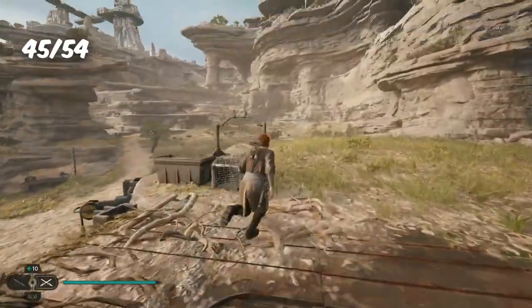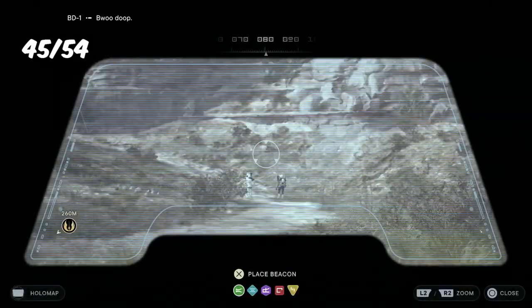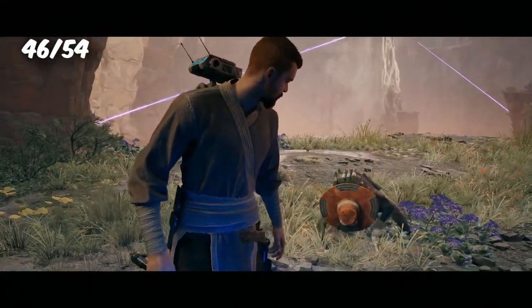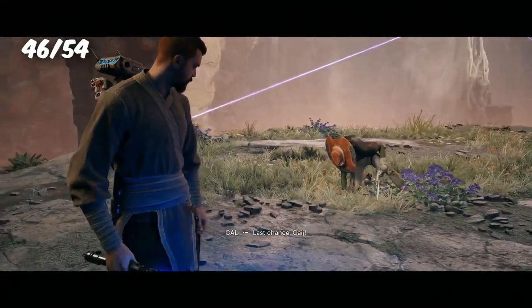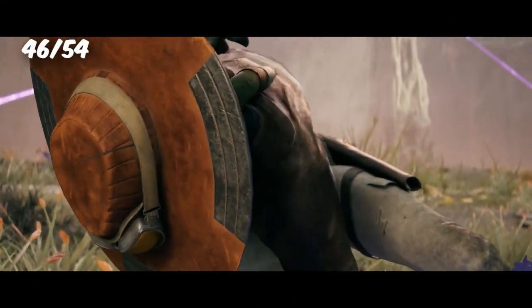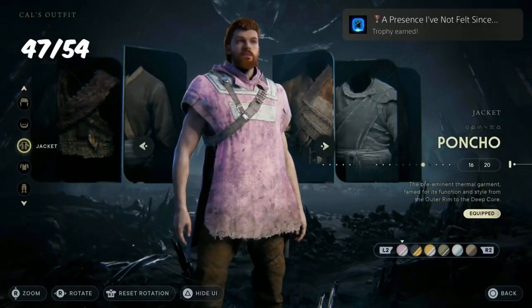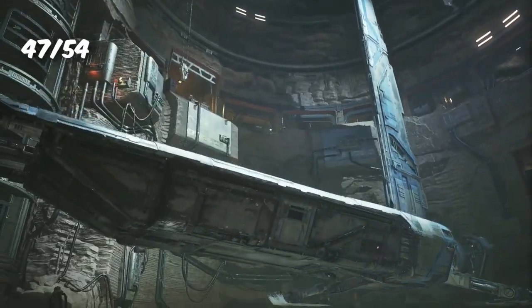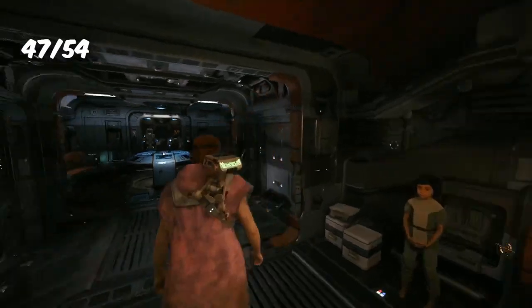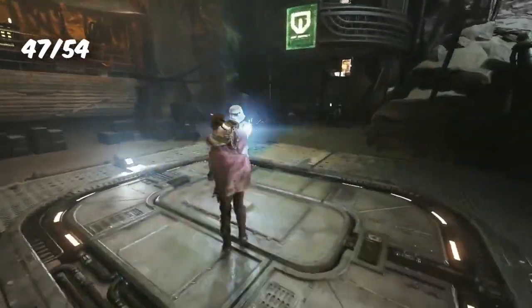The next trophy was an easier one — I had to use BD-1 to investigate a target in the distance, and for this I got the trophy Reconnaissance. Even easier: I just went into the customization part of Cal, equipped the poncho, and received the trophy A Presence I've Not Felt Since. And even easier than that: all I had to do was equip a headband and hit a training dummy once, and I got the trophy Cobra Kai.